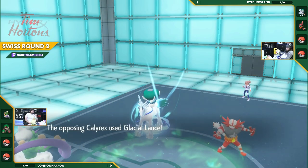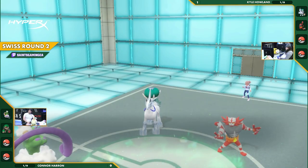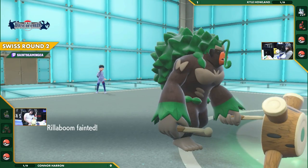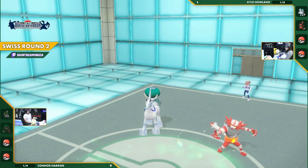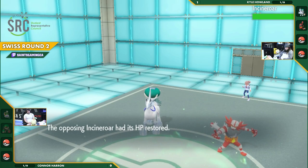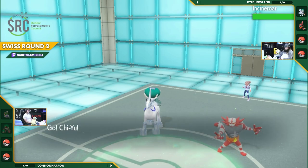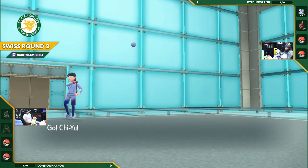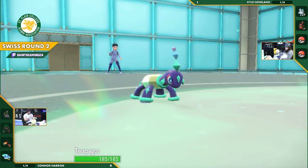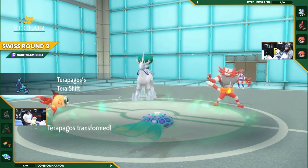Incineroar flinches — if this had been a Trick Room setup it would've been different — but it's Glacial Lance that comes out and hits for a double knockout. A disastrous start and a beautiful play from Kyle. There's a slight benefit from using Taunt, but Rillaboom also failing is painful. It's going to be down to Terapagos and one other Pokémon. Since Terapagos was Taunted, Calyrex cannot Protect — it has to eat whatever hits are coming.